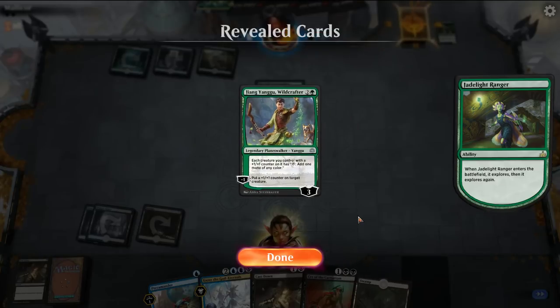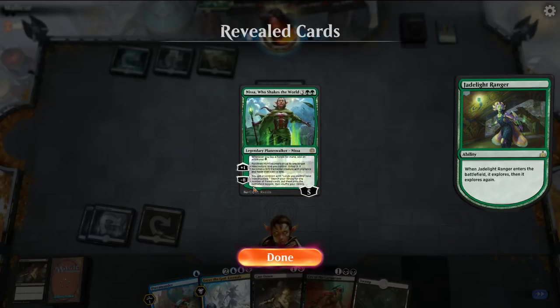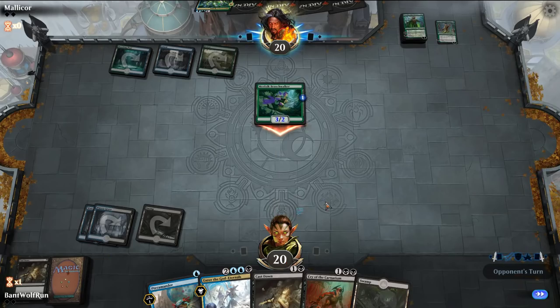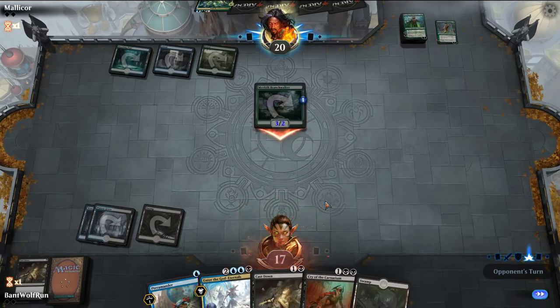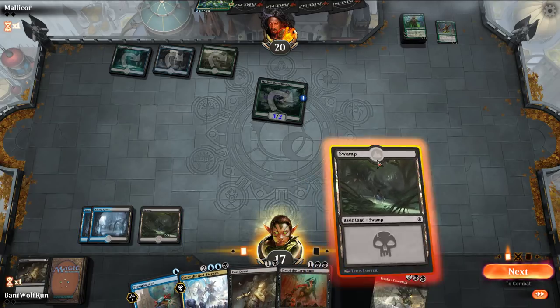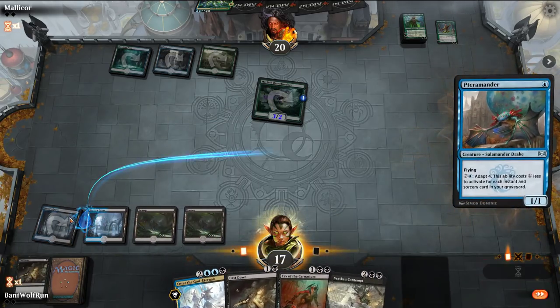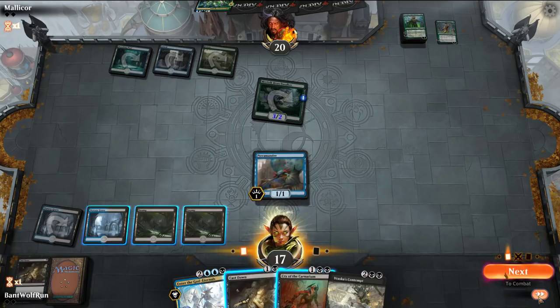Probably just going to kill this creature because it could get big enough, and then that other one starts getting larger. This looks like a +1/+1 counter proliferate theme, and then they got Nissa. Let's just play out Pteramander — say go.